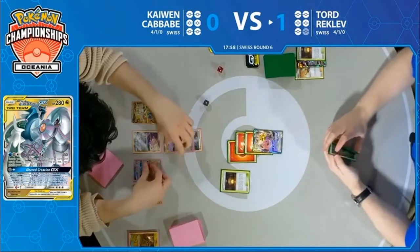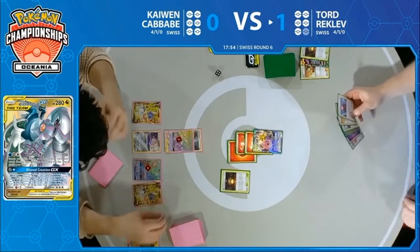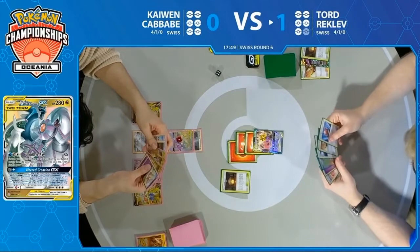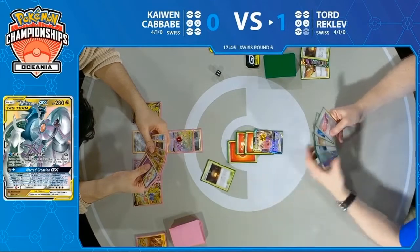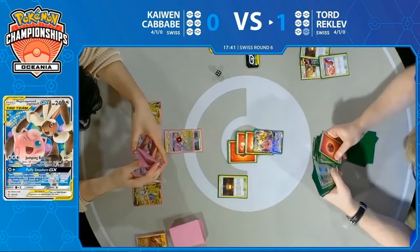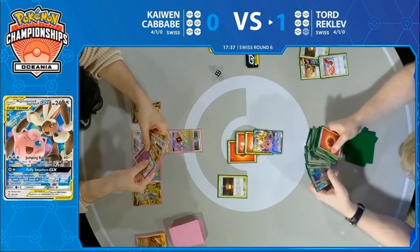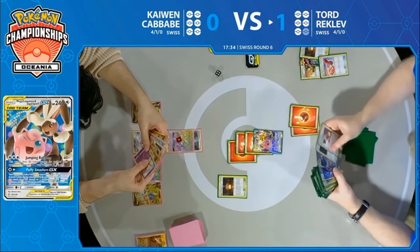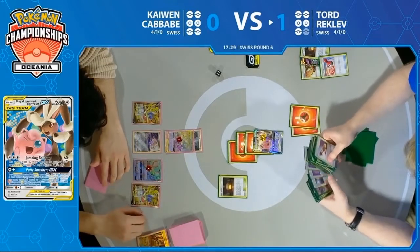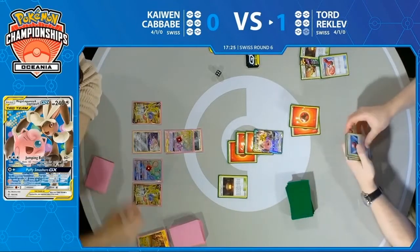Now it seems like: you find your Cherish Ball, you find your Mewtwo and Mew, you start setting up. He does have multiple fire energies he can grab off the Hearth, he has Welder in hand, and he has the Cherish Ball. So he's going to have six energies on the field — just going to be in really goofy spots. But you're going to be jumping, ballooning, and setting up a Mewtwo and Mew. This kind of works out. Considering where Tord's first turn ended, he's not unhappy to be in this spot.